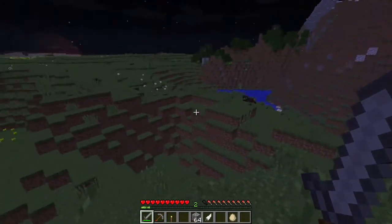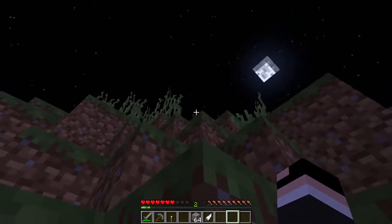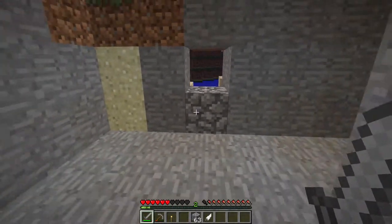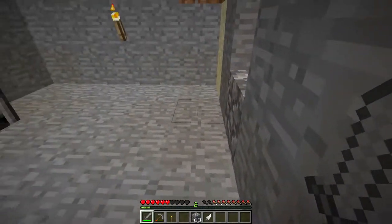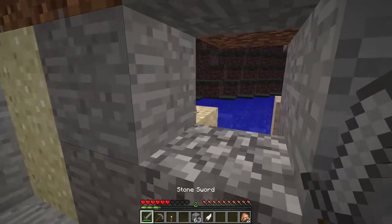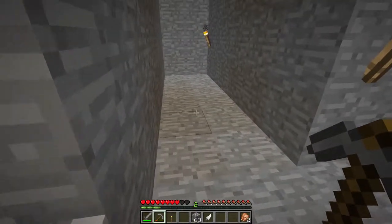Over there is a spider, and there's a skeleton! Skeletons are very hard to kill because they shoot projectiles — arrows from a distance using a bow. Oh, don't want to die in the second episode! Now that my chicken's done cooking I can eat it again and start to heal. Wow, I have all those little arrows in me!